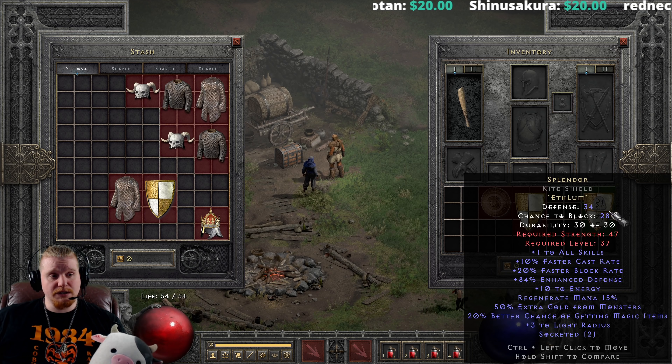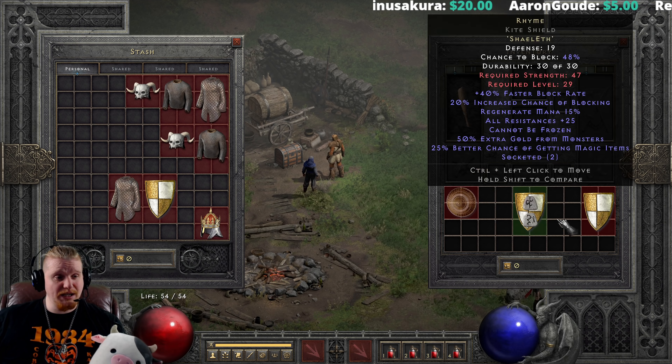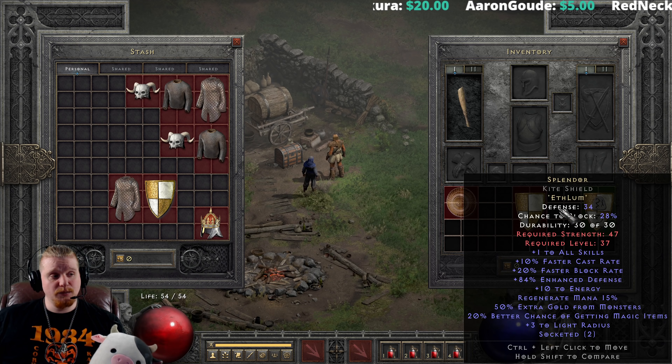We also have Spirit, which can be created in both Paladin shields and regular shields. It will actually go much nicer in a Paladin shield. If you are looking for a four socket shield to make yourself a Spirit in for a regular character, it has to be a Monarch, which is unfortunate. The Monarch shield is a relatively high level shield.